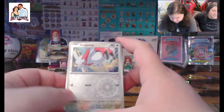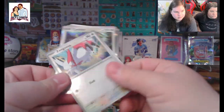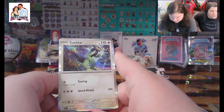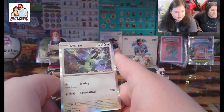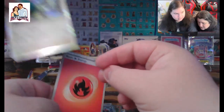We got a Zangoose — that's a really good one, a good Pokémon. Ooh, look at that shiny — a Cyclizar! Cyclizar, yeah. That is a nice holo shiny — give me that one. That's a rainbow shiny.